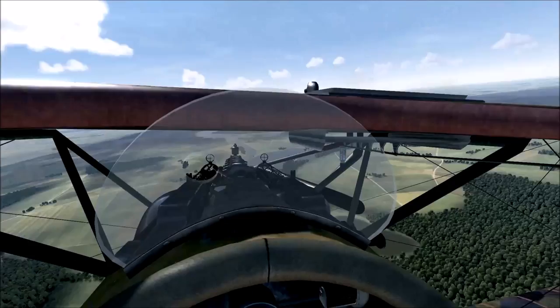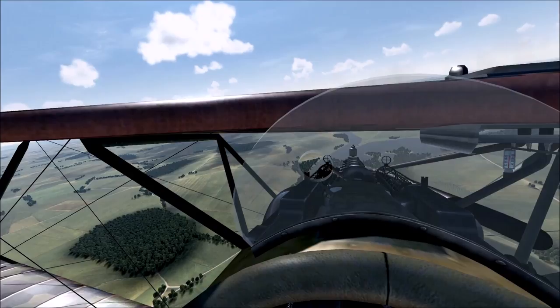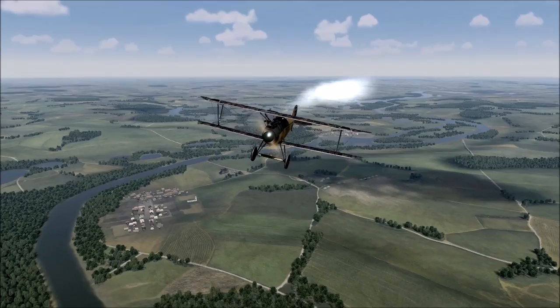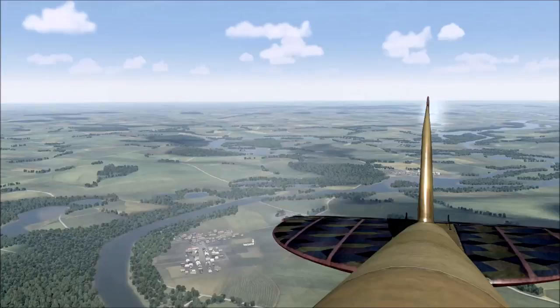Here I am again in the Albatross D5 with my radiator fully closed. I turn around and notice this white stream behind me — that is telling me my radiator needs to be opened and my engine is too hot. So I open the radiator using my assigned controls and there we go, the stream stops. I am no longer an obvious target.